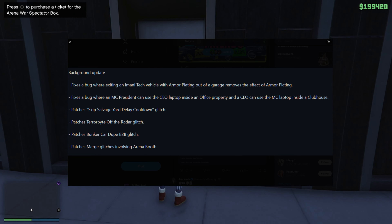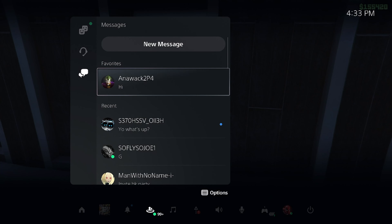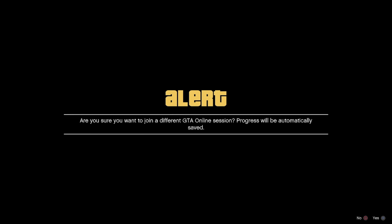So the Facility Gift Cards to Friends Glitch and the MOC to MOC Gift Cards to Friends Glitch is temporarily down, but I'm sure that we'll come up with something. Now another patch they put in the game was the Bunker Car Dupe Back to Back Glitch. I'm not necessarily sure what that is, but I'm thinking that might be the Bike Duplication Glitch.